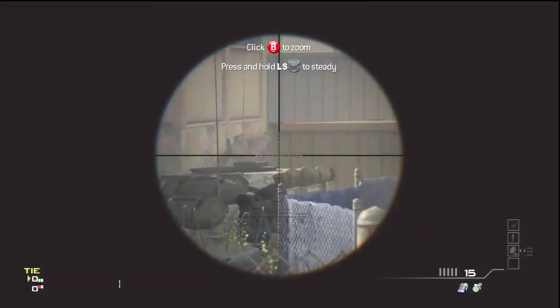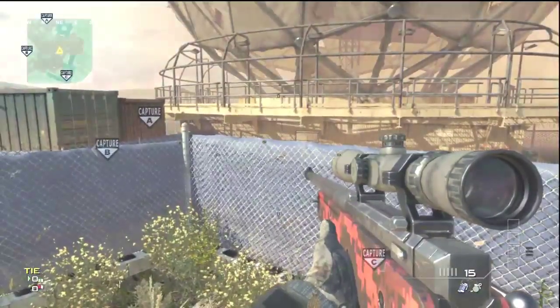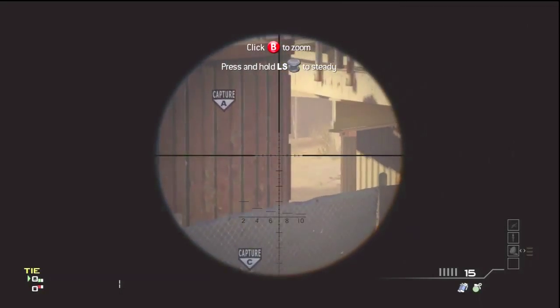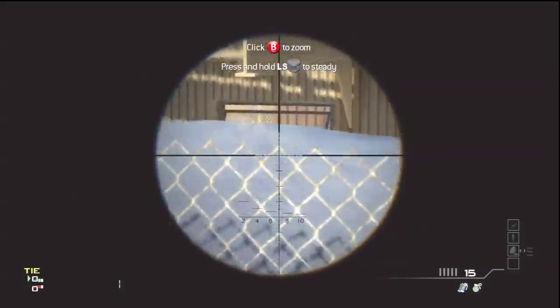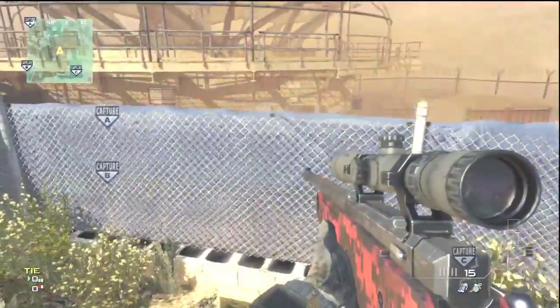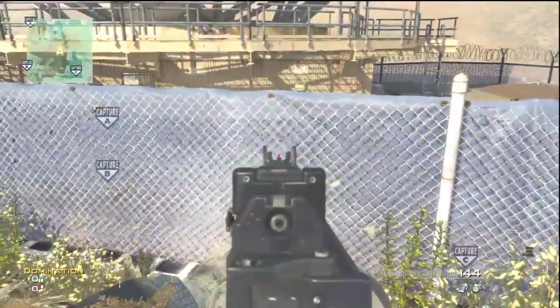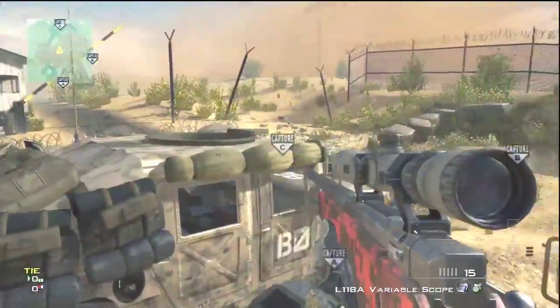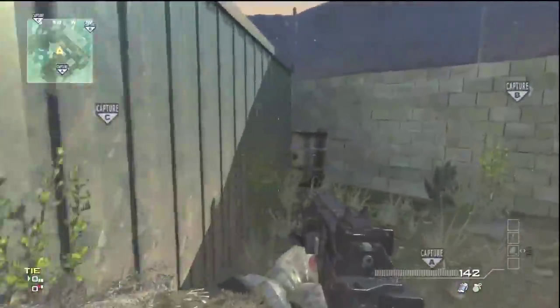It's also good for Domination — a lot of people like to camp in that window. You can also look around from up on that jeep and see through the other dome entrance. You can see people coming out of that dome right there. Keep that one in mind — it's really good for pretty much anything.